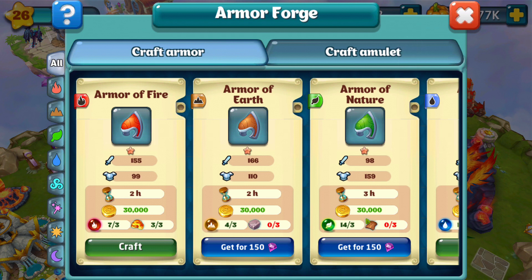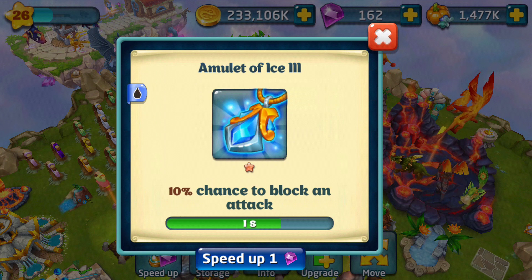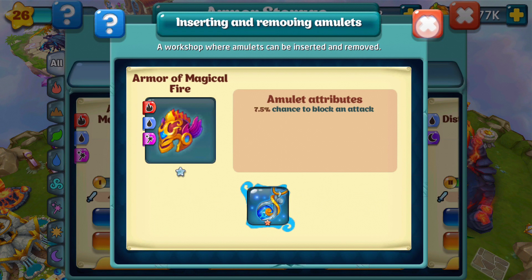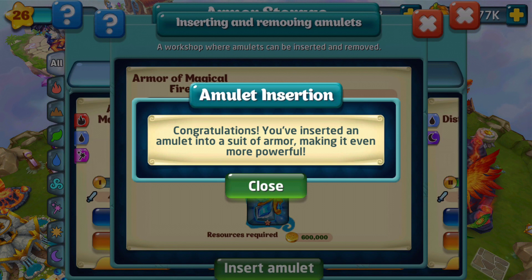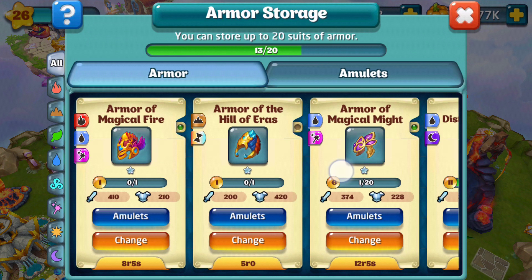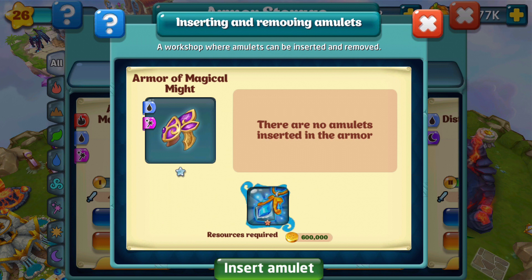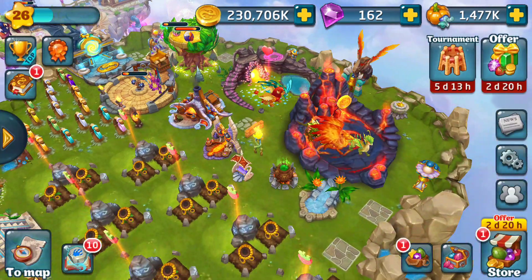Let's go through here and forge — craft amulet. There it is, another amulet of ice 3, we're gonna craft that. Okay, collect it. Now I need to go to my storage. See what amulet — seven and a half percent chance, I believe that is on my dragon of wisdom. So we're gonna attach this amulet of ice 3, insert amulet, close that out. That should be the armor for my night dragon. And this should be my azure dragon's armor — amulet of ice 3, inlay. So that should be it, we'll go do another battle real quick and test that out, make sure I got it right.